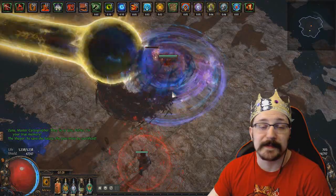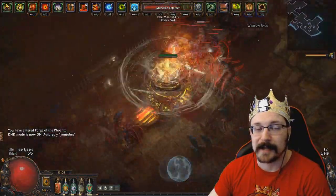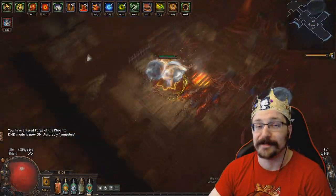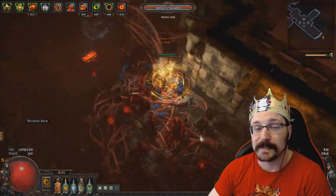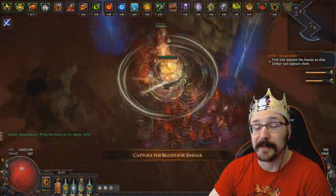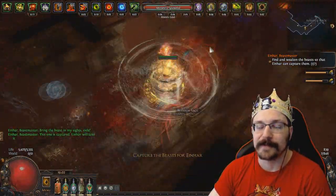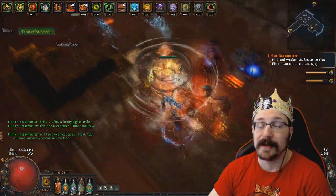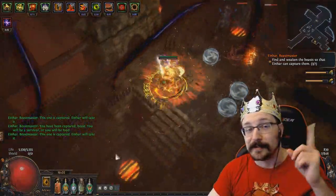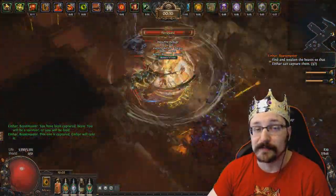Now let's talk about the skills used in this build, specifically the auras. Gone are the days of converting physical damage into elemental — we're going to be focusing on pure physical damage with some new auras and new passive skill tree points. With impale adding over 100% more physical damage, physical damage builds are going to be very popular and powerful. If you haven't seen my impale mechanic video yet, I recommend you take about six minutes to brush up on that, because impale is extremely strong.